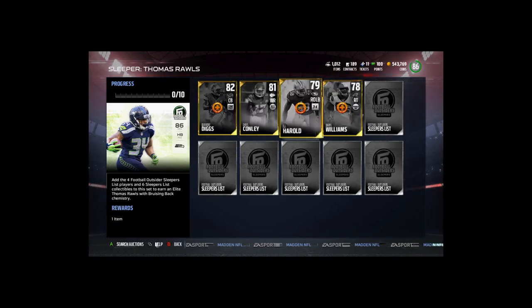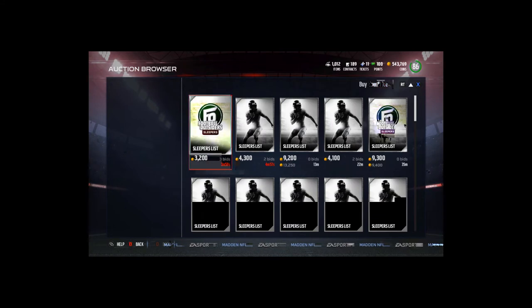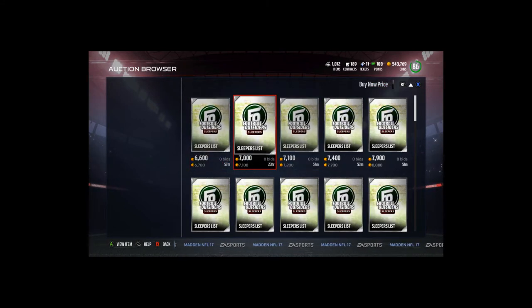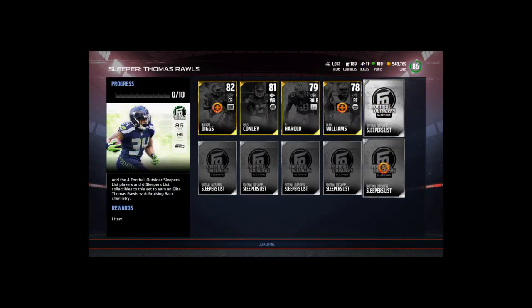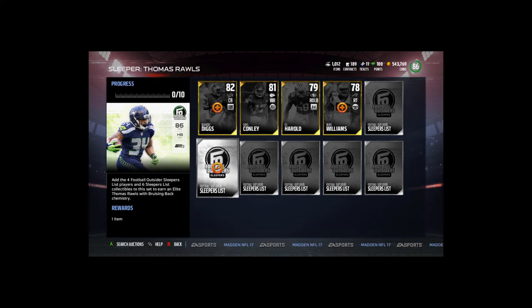Let's take a look first at these sleeper list collectibles. They don't go for too much — about 7k a piece, bringing it up to about 42k total for all six. My math is correct — I always second-guess myself in videos but I always do it right.